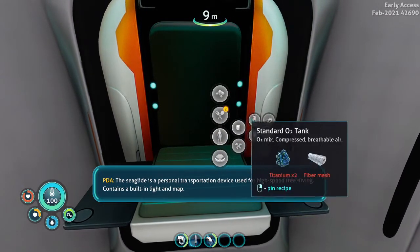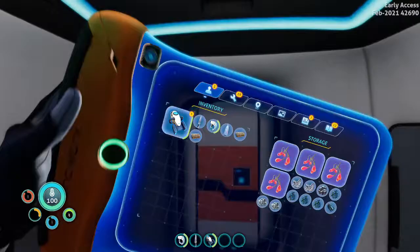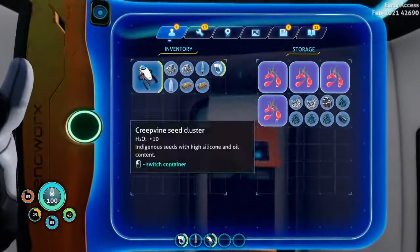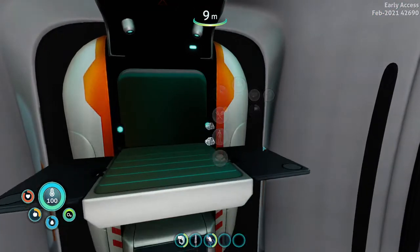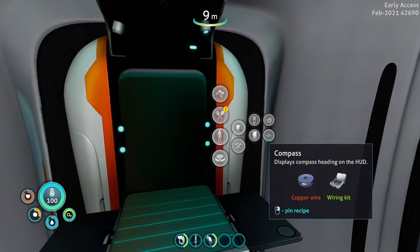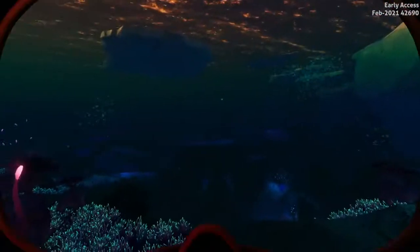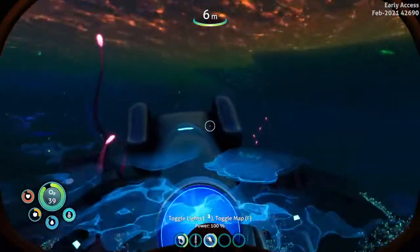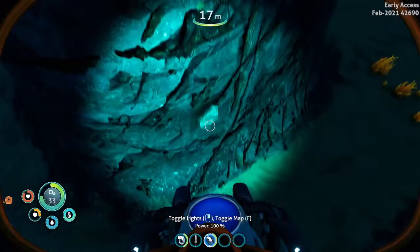Now — two titanium and fiber mesh, and then a wiring kit. That's what I needed it for, I knew I needed it. Then I need two titanium and a wiring kit. The compass is just copper wire. I need to get some fiber mesh and some copper and then we'll be good to go.